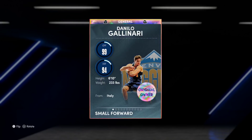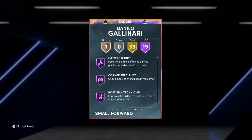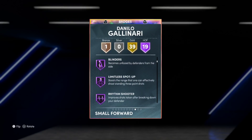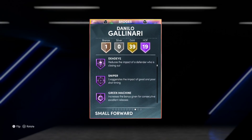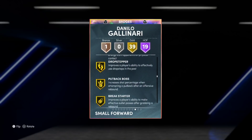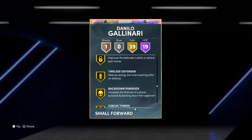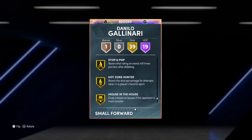It's 8 PM right now and I'm going to be in bed by 10 PM. Danilo Gallinari — 6'10, 19 HOF, 39 gold badges. He has half-catching, shoe corner splashes, post spin, interceptor, off-ball pest, blinders, limitless, spot-up rhythm, slithery, dream shake, dead eye, sniper, green machine, on-ball pest, bullet, raising their pressure, post playmaker, slippery off ball.